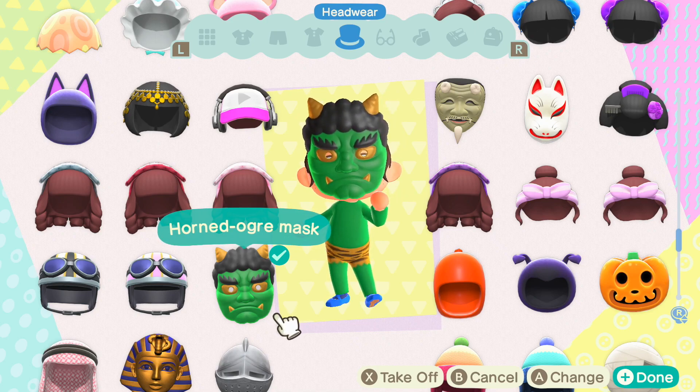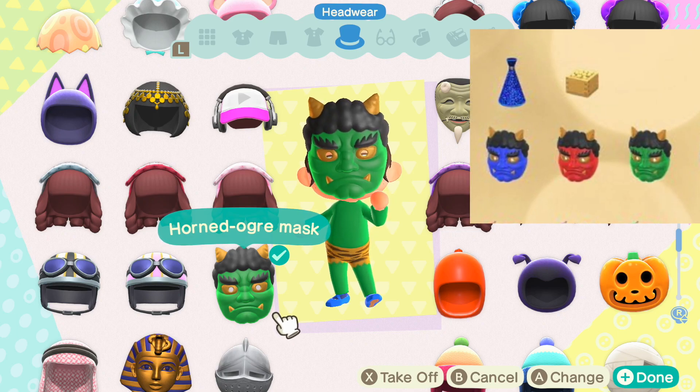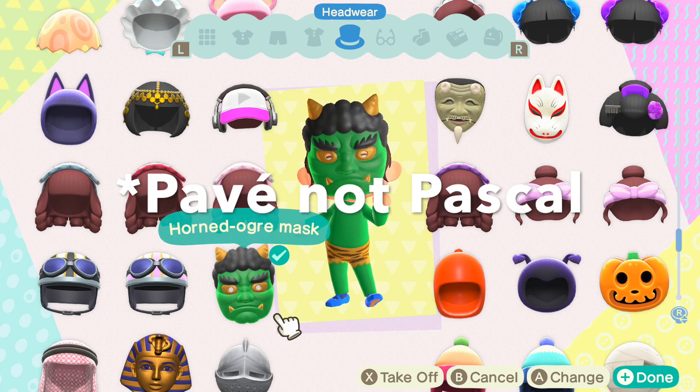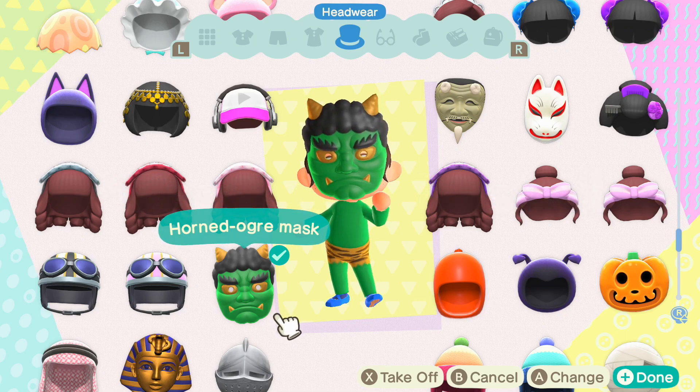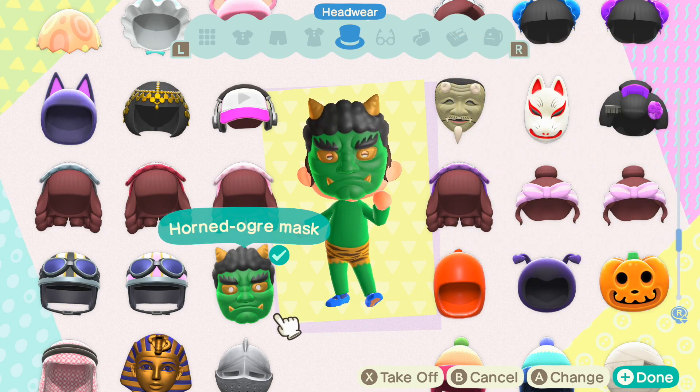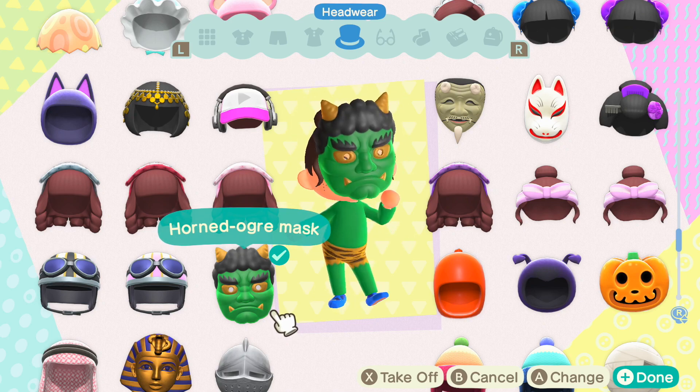You also have the ogre costumes, which come with matching masks — look at that horned ogre mask! They come in blue, red, and green. There will be leaves in blue, purple, red, green, and rainbow, and every item needed the rainbow feather to be customized — different from Halloween where you needed a specific colored pumpkin for each color. There has to be some sort of trade with Pascal. There's also a mask available from the Able Sisters as part of this update. No new shoes are part of the update.